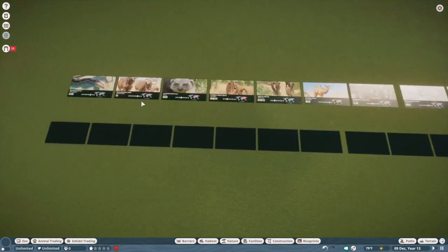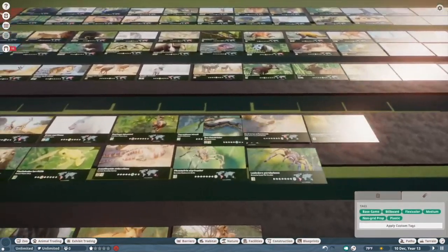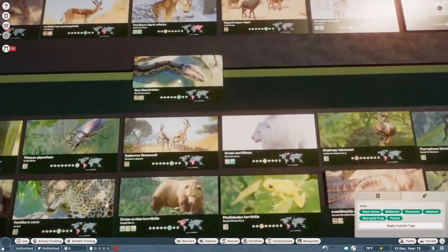Boa constrictor — it's like a better version of the yellow anaconda, but it's a pretty unremarkable snake. That's going in B tier.